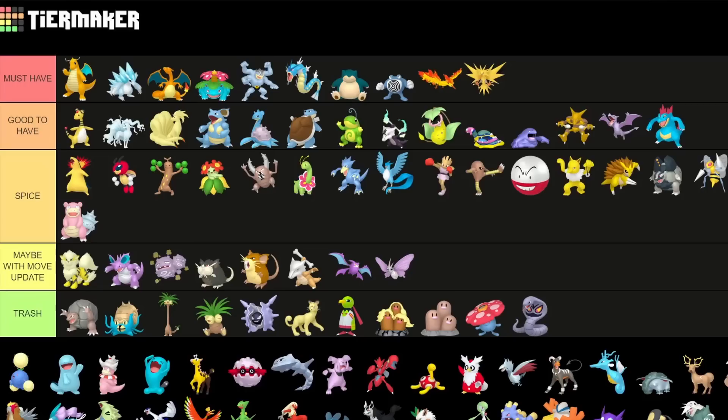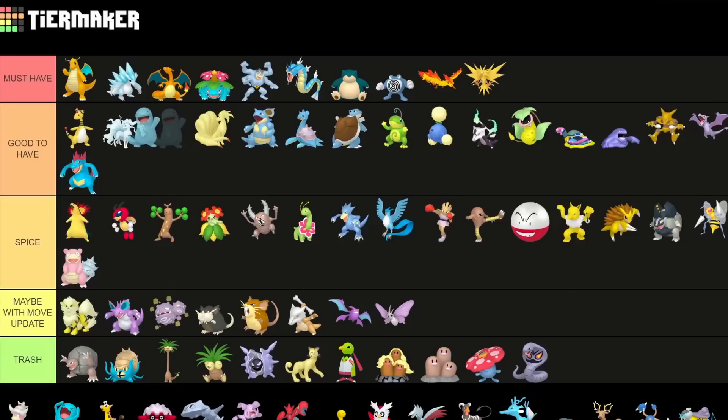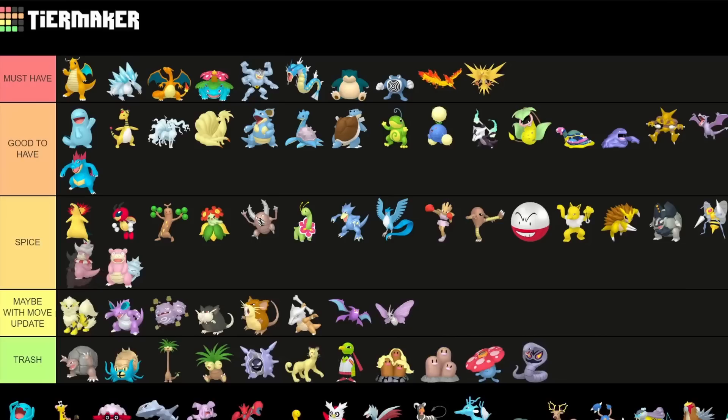Jumpluff is good to have for Great League but also a bit awkward because the normal variant might even be a little bit better — you don't always want the Shadow variant since sometimes you kind of want the bulk instead. Quagsire — this season I don't really see too much of it anymore so I'd put it a little bit lower. Slowking I'm going to put into Spice tier as well — not as great.